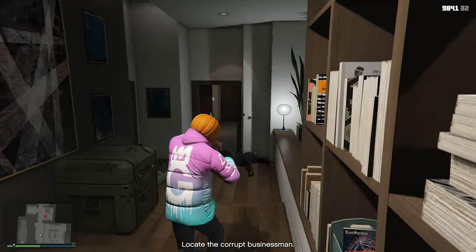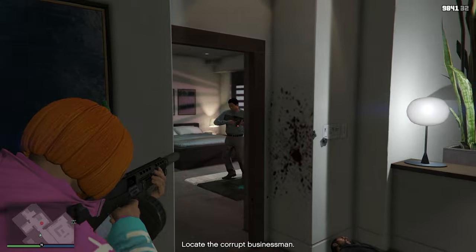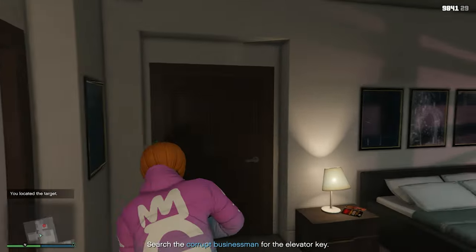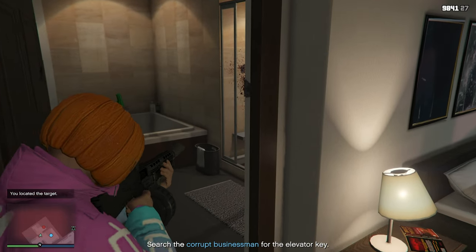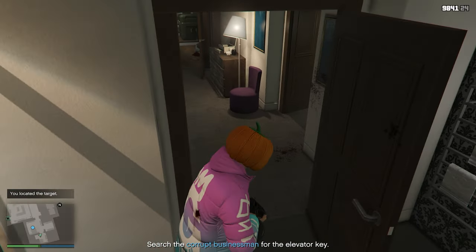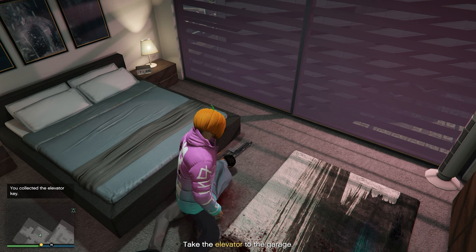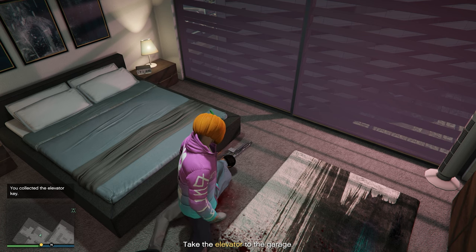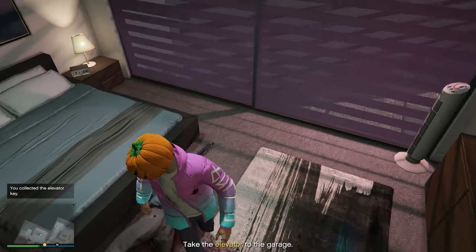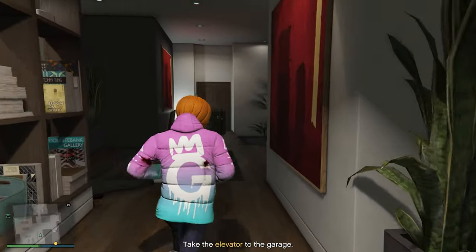This guy around here has a shotgun, so just be really careful not to walk straight in on him. Then there's another guy with an SMG — go ahead and take him out so when you're looting the body he doesn't come and take you out. This body can sometimes land in awkward positions so it doesn't look like you're frisking him, but you are. You've collected it — it doesn't always do the animation, but you do collect it.